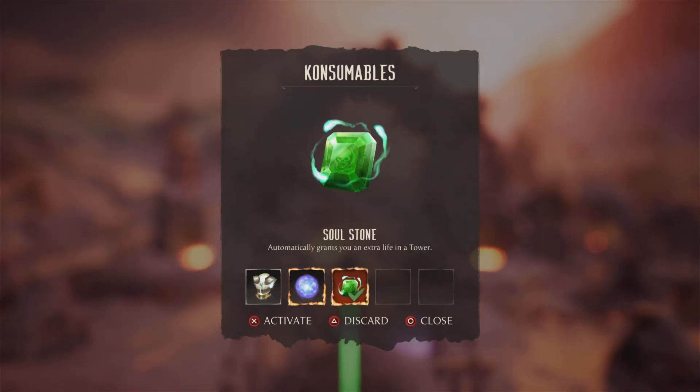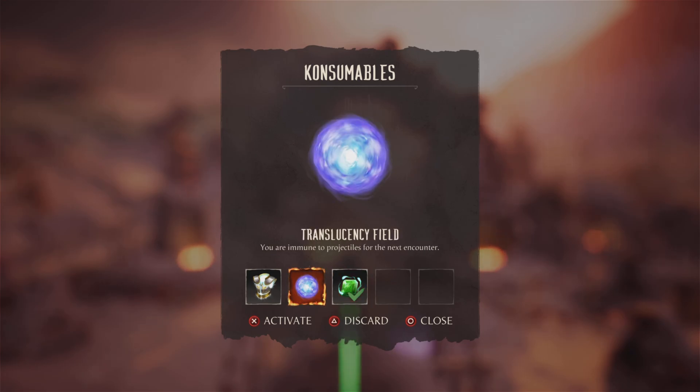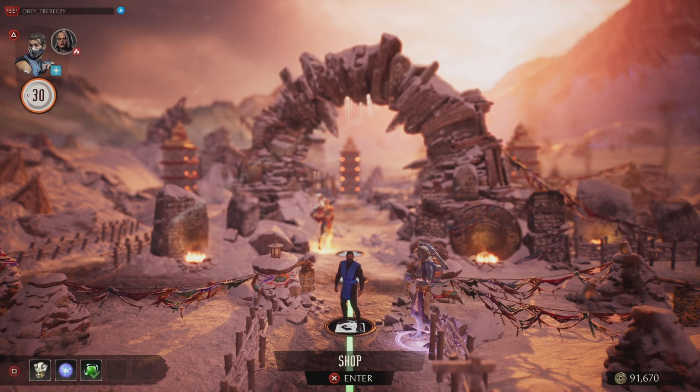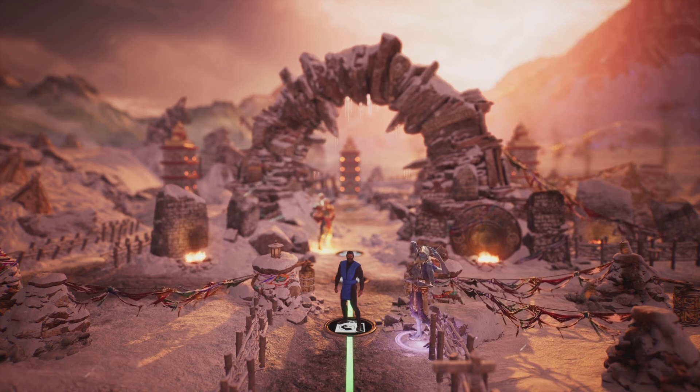My favorite consumable to have is the one that grants an extra life, because it's just a second chance and doesn't really affect your gameplay — it's fine. There's also translucency field, where you're immune to projectiles — that one's really good too, because in this season's towers there are always projectiles coming at you. Then you have super armor for the next encounter. There are also really cool ones to mess around with, like one that makes your cameo meter infinite, or another that makes your talisman infinite. Those are really clutch too, so keep a lookout for those.